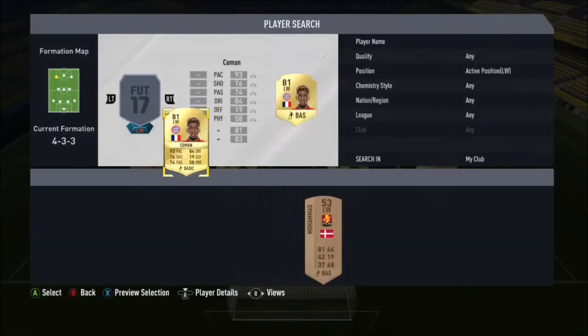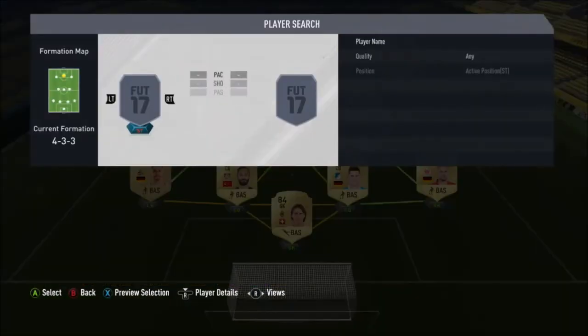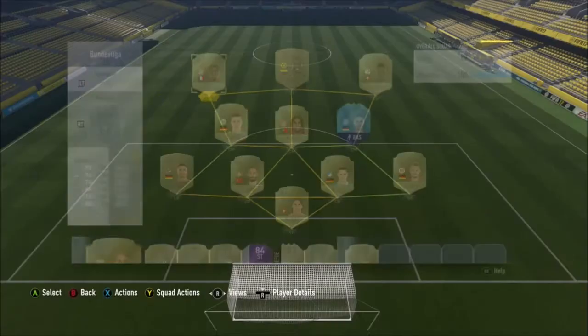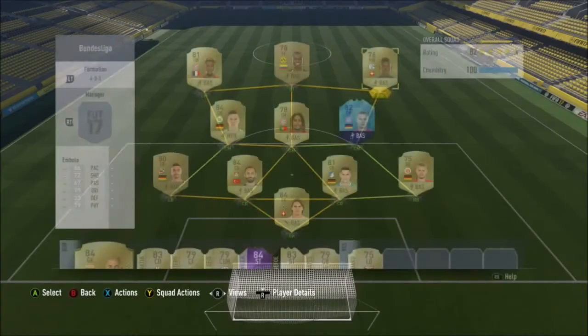On the left wing we've got Kingsley Coleman, right wing we've got Embolo, and then striker we have Ramos. The wingers on this game, especially in this team, were absolutely phenomenal — scored me so many goals. Coleman's finishing really made the opposition pay for their mistakes for not shutting him down. The same with Embolo, just so good going forward. These two feel like strikers with how good their shooting is — very very fast — and the upside with Embolo is that he is so strong and didn't get knocked off the ball that often.